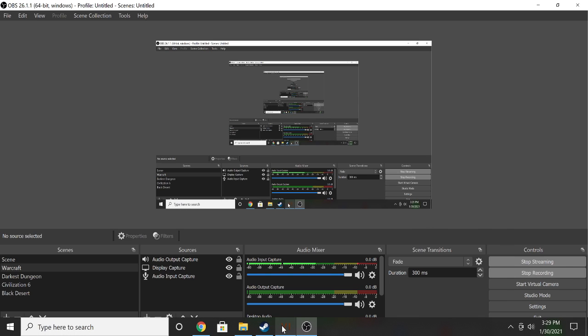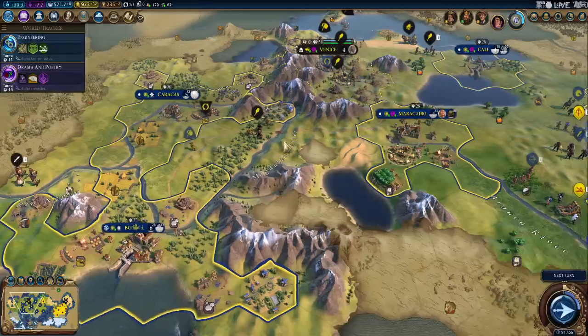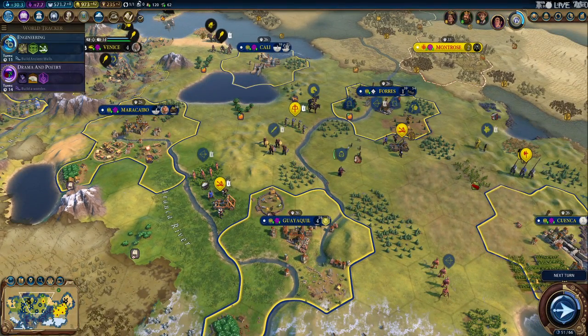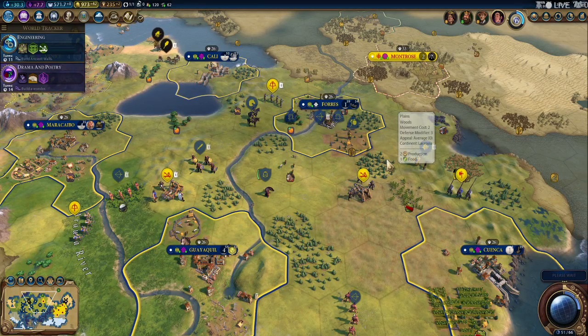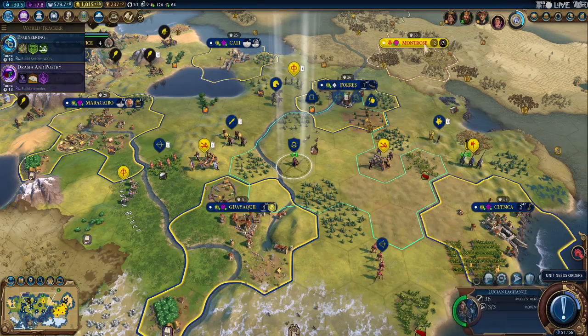Alright, welcome back everybody. We are playing some Civ 6. We are Colombia and took this town over here from Scotland. I don't know what they're going to do — it looked like they were about to attack me, but they never did. And now we're back to being friends again.